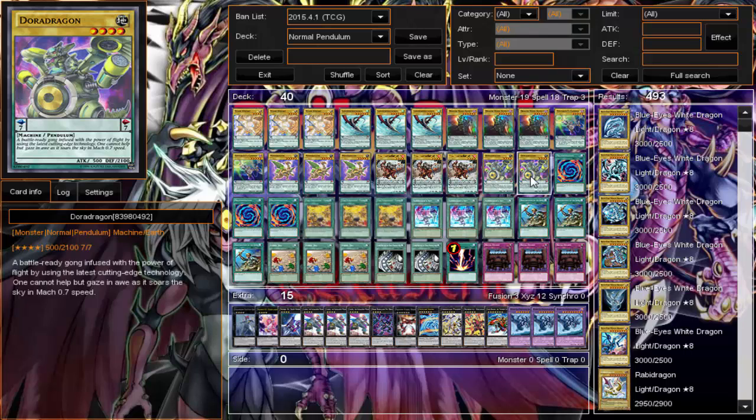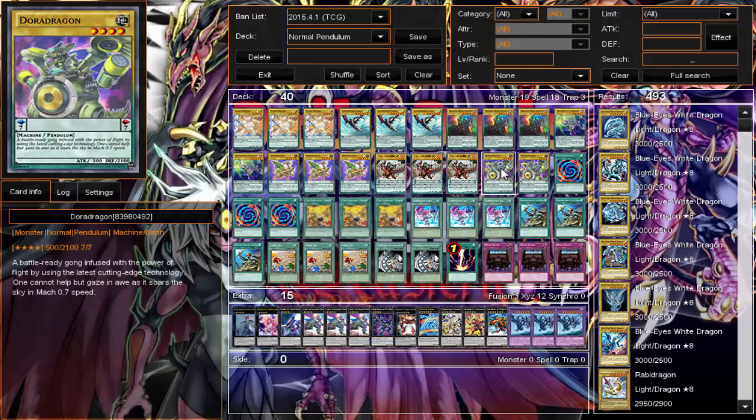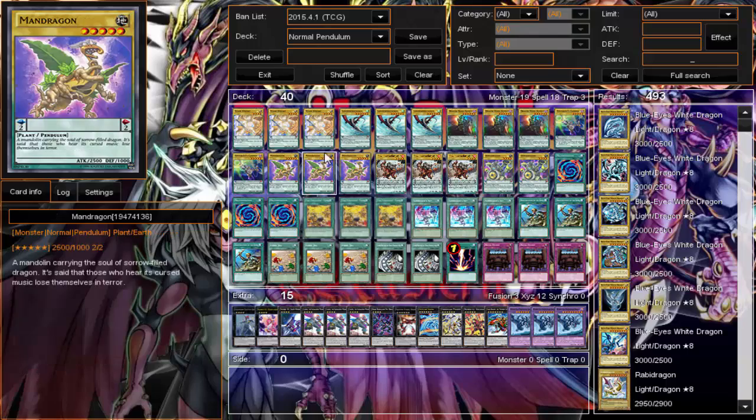I run two Dora Dragon to have a scale seven alongside the two Fault Cannons, because I didn't want to overload with too many twos or too many sevens — I wanted to keep it even. Dora Dragon isn't that useful; it's not something I'm going to be attacking with. It's just a scale seven filler.